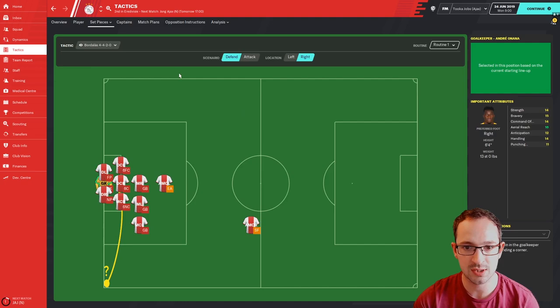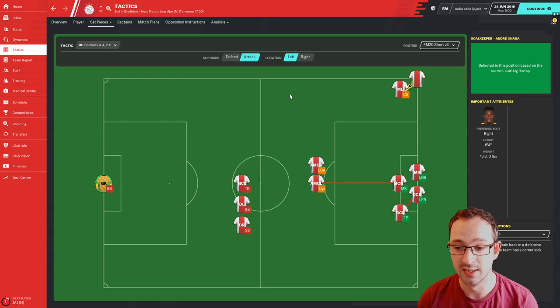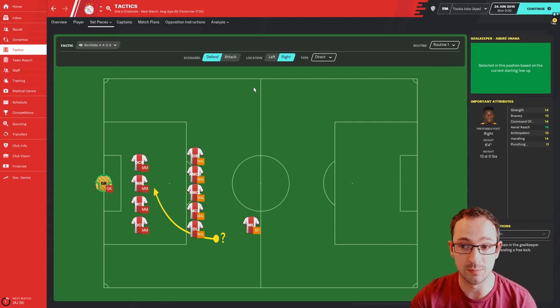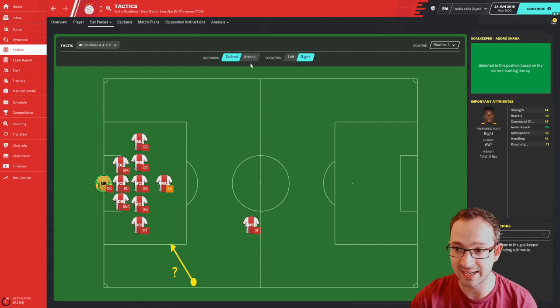Let's go to the set piece instructions and corners. There's none for defending, so you don't have to worry about that. Attacking right and attacking left — you might need to pause the video if you can't download this tactic so you can copy everything you see here. Free kicks are all standard as well — a routine one. Attacking is also standard, so there's nothing to change there.